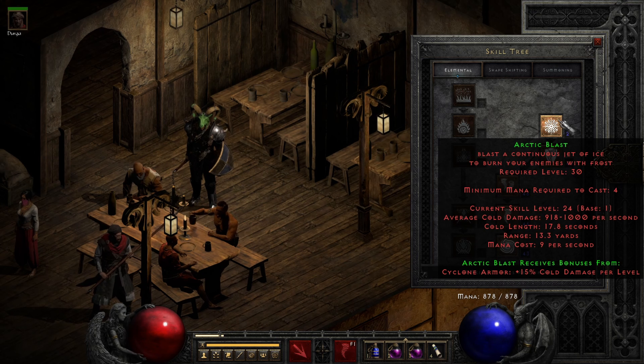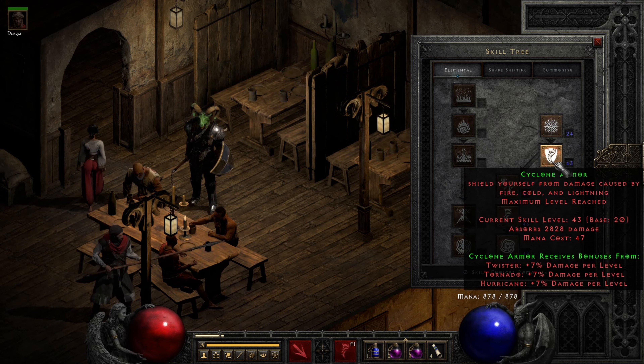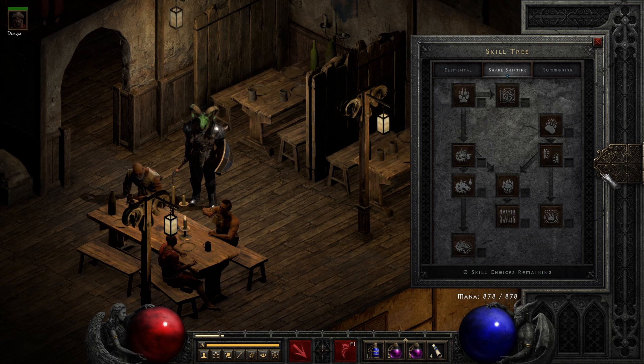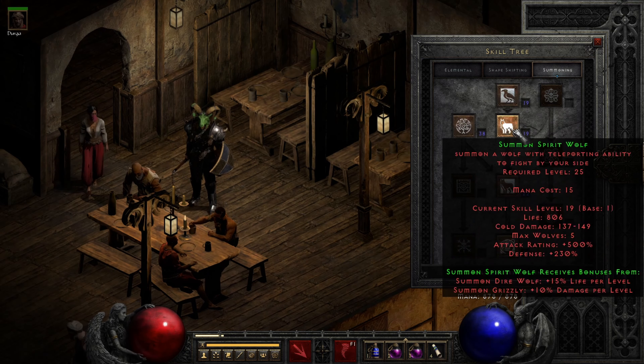One point into Arctic Blast as a prereq and then you're going to max out everything subsequent to that. We have 20 points each into Cyclone Armor, Twister, Tornado, and Hurricane. Shape shifting is and shall forever remain beautifully grayed out, no need to dip into that. And the Summoning Tree is where the remaining skill points will go. We have one point each into all of the summons in the middle part, all the way up to Summon Grizzly, and a fully maxed out Oak Sage.